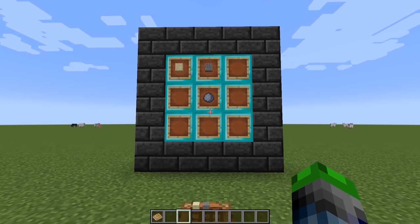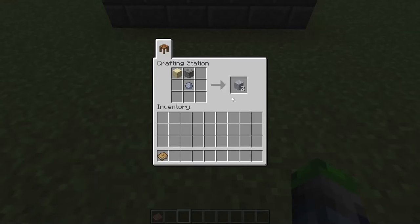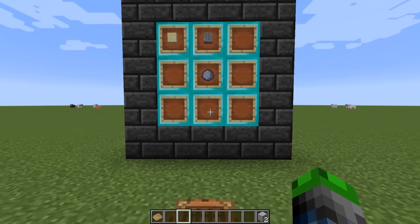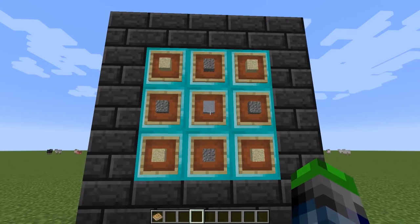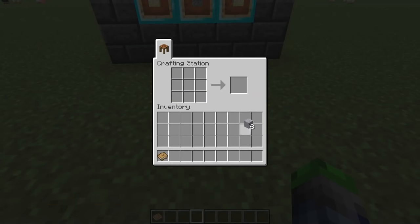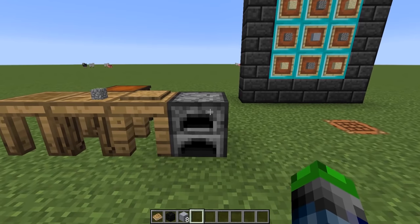Here's how you make grout: you just need sand, gravel, and clay. There's also an alternative version that uses a clay block in the center along with extra gravel and sand blocks, which lets you craft eight grout at a time. That's all we need for the next step.